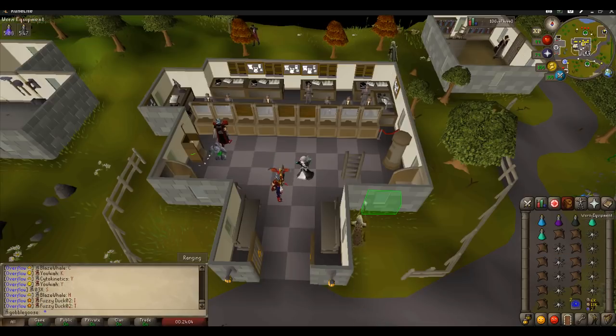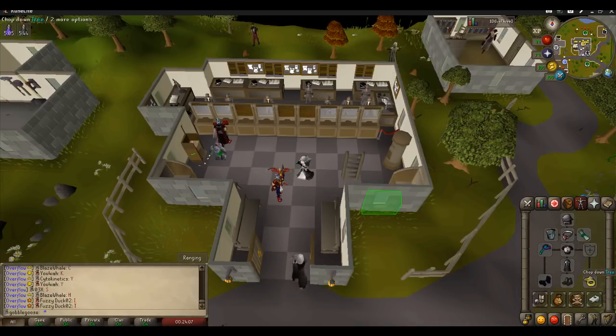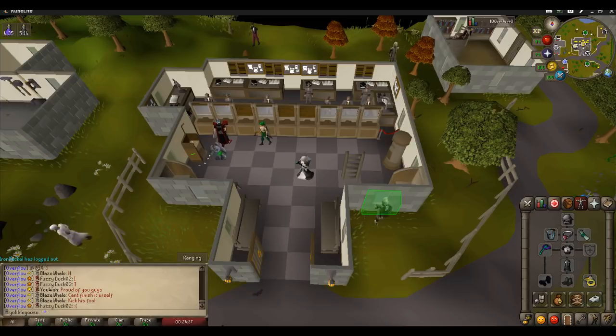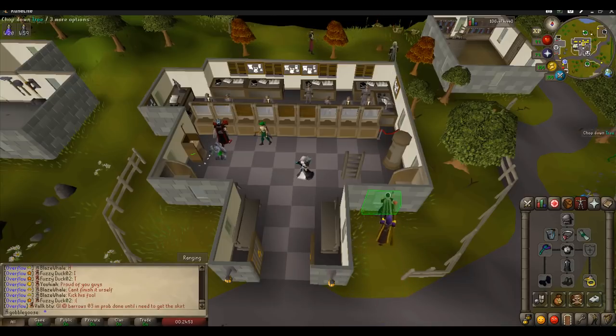Getting into the gear setup: I'm wearing ranged void — I've got elite. You don't need elite, but it's a bit more accuracy and damage. I've got the salve amulet EI, and that is the most important thing you wear — it gives a huge boost to your damage. You need a form of aver's; I'm assuming you don't have an assembler because you need to kill Vorkath for it, so wear your best aver's. I've got the archer's ring I. If you don't have that, I actually really like the ring of suffering for the prayer bonus. Otherwise just use your best ring — maybe an archer's ring, they're pretty easy to get.